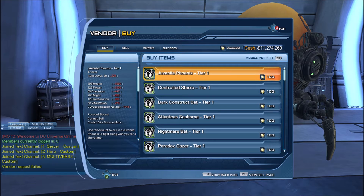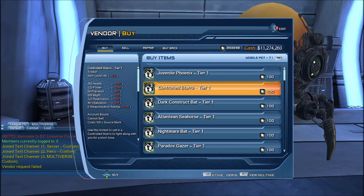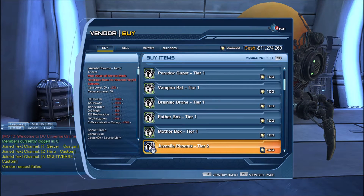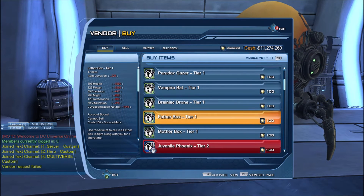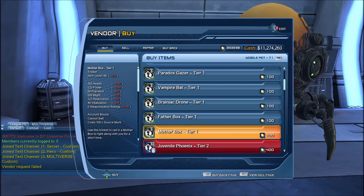Quite some time ago we were promised that we would have an option to be able to upgrade our pets. Basically there was this big revamp for the pets some time ago, and sadly it made some of the pets — like the Mother Box or the Father Box — a lot of people farmed and farmed to get their Mother Box and Father Box, and then it turned out that there were only Tier 1 pets, and there were some Tier 2 or even Tier 3 pets that were a little bit better. So sadly people felt a bit foolish for getting the Father Box or the Mother Box, seeing how they were not very useful after all.